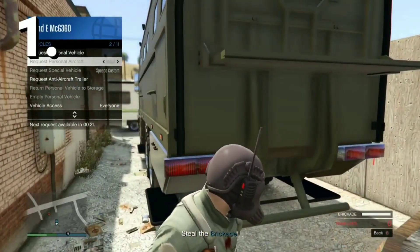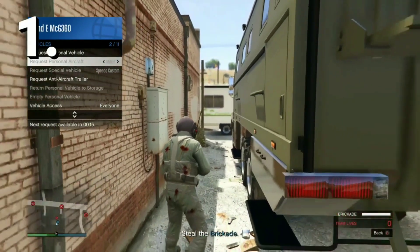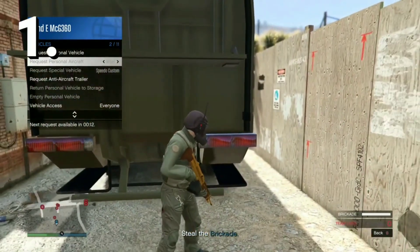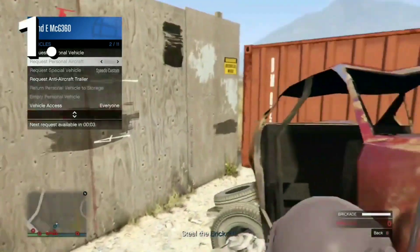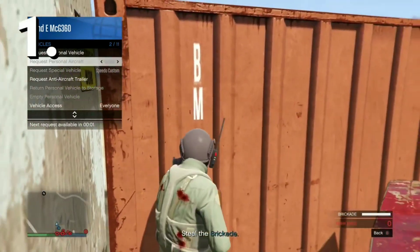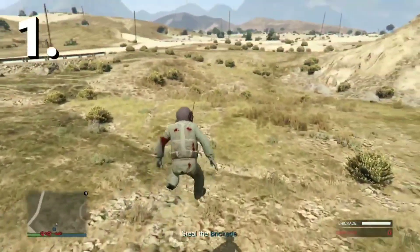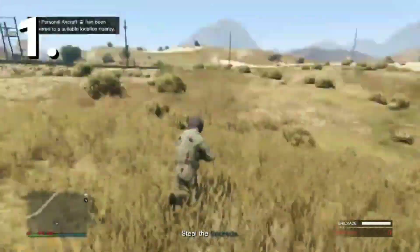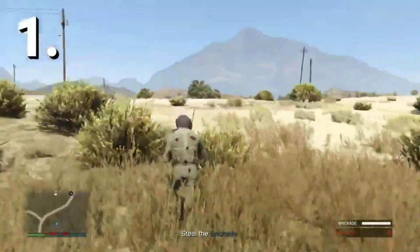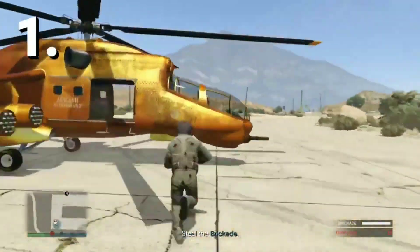I'm going to recall the Savage. If it blew up, it should respawn at Sandy Shores Airport — not too far from here. Go ahead and call it in and wait for the cooldown to expire. Once the timer goes to zero, you can request it again. Just make sure you don't do what I just did — my Savage exploded when I tried to land it on the platform outside. Land it, get into the crate, get out, then get back in the Savage.